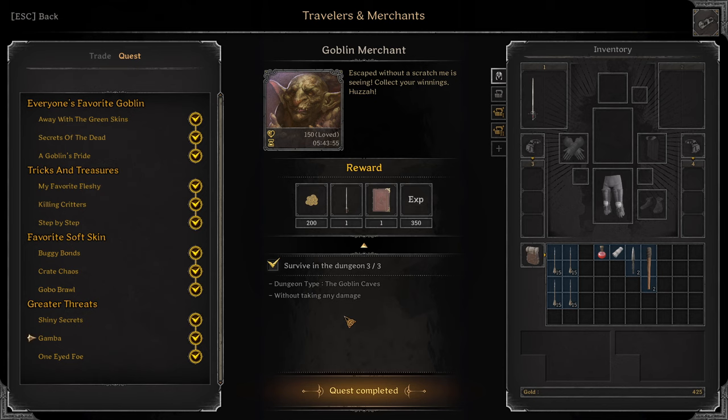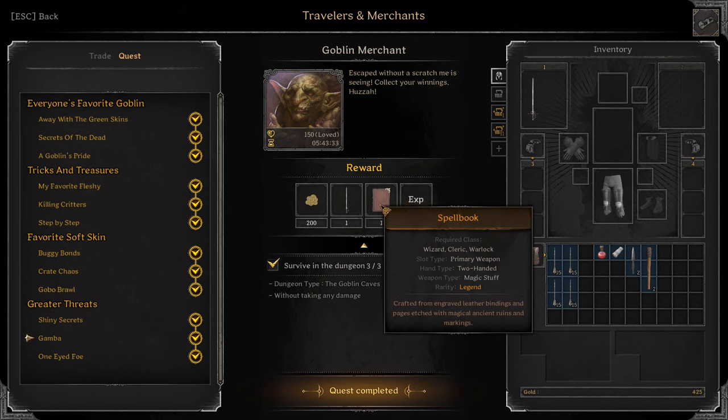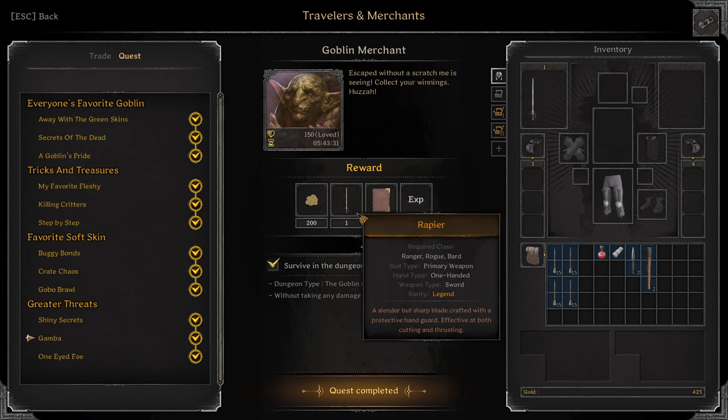Next quest: Gamba. We are gambling. Survive in the dungeon 3 times without taking any damage in Goblin Caves. I was actually trying to survive 3 games in a row when I was doing this — turns out I can't read. Reward: Legendary Rapier, Legendary Spellbook. On these you can get nice money if you get nice rolls.